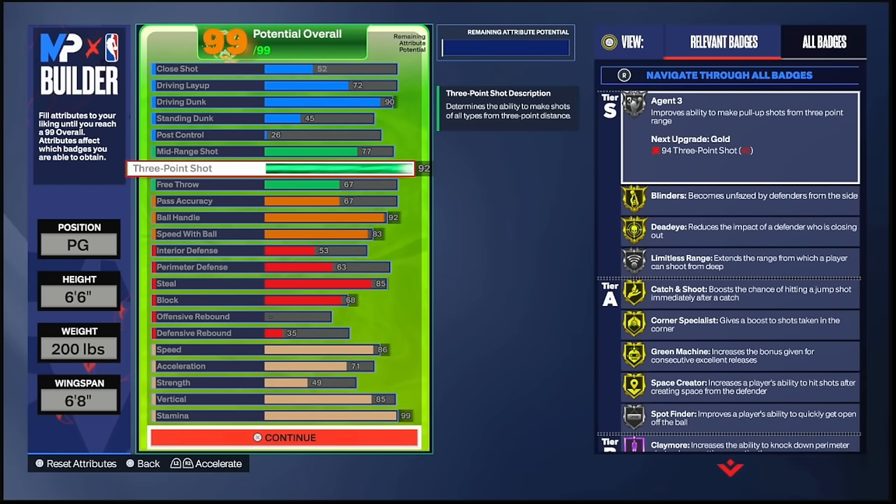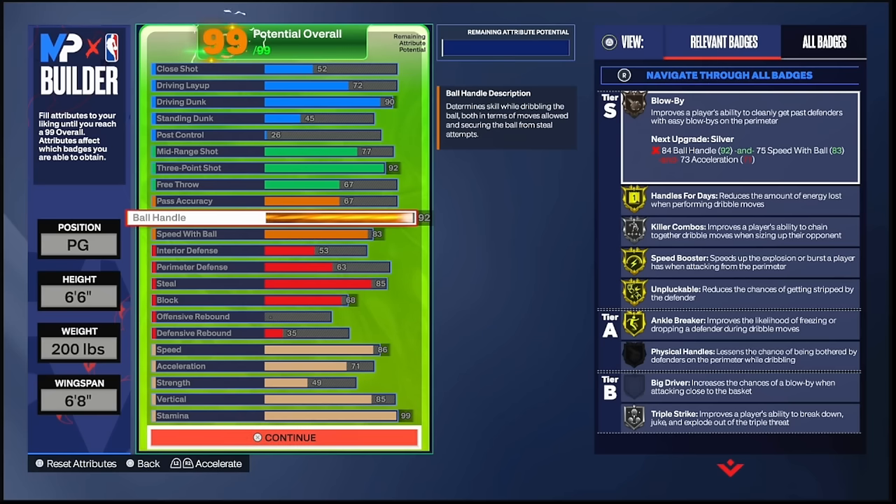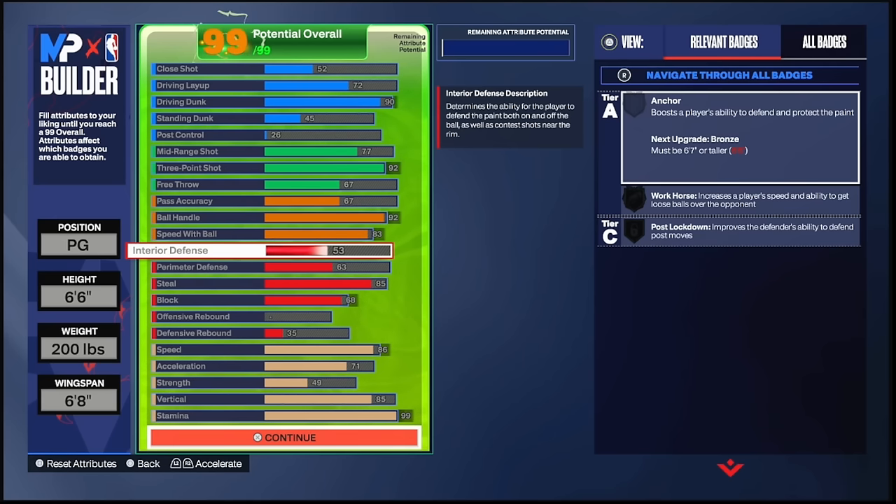You don't get Limitless Range on Gold with 92 — you need 96 three-ball for that — but you still get Agent Threes on Silver, which is not that bad. You get Blinders on Gold, Dead Zone on Gold, all that good stuff. Pass accuracy is a 67 — not that bad. This build is more for the twos and ones court; you will feast there. 92 ball handle — we can get speed boost on Gold and Unpluckable on Gold.